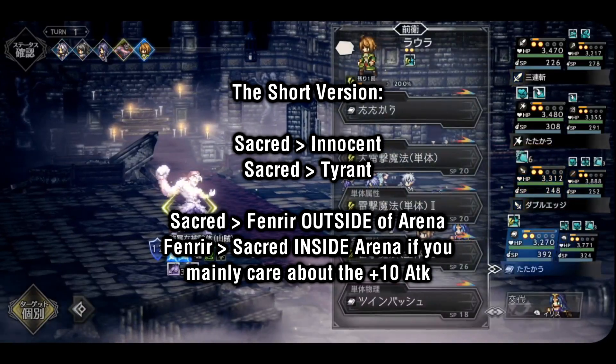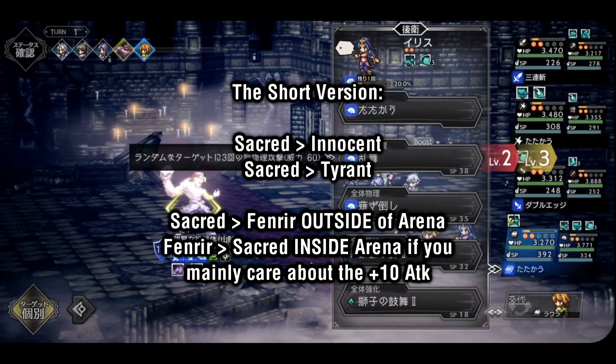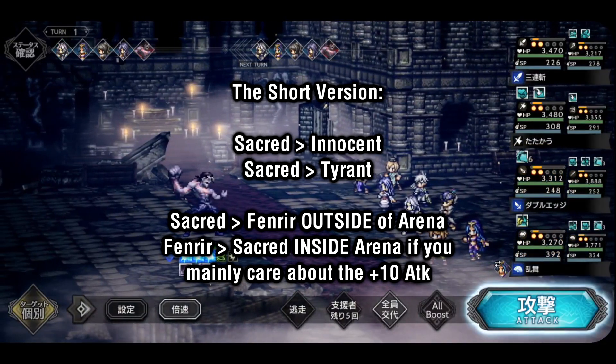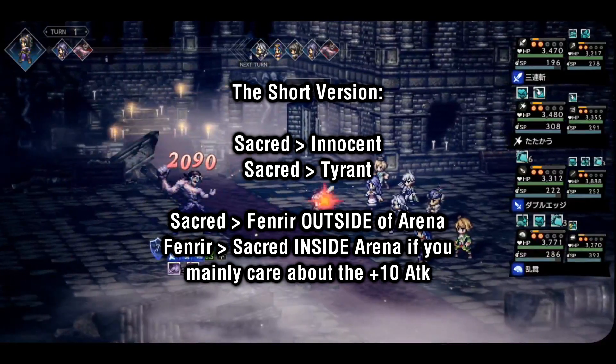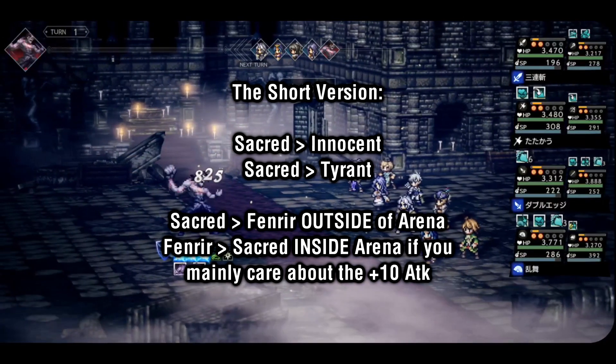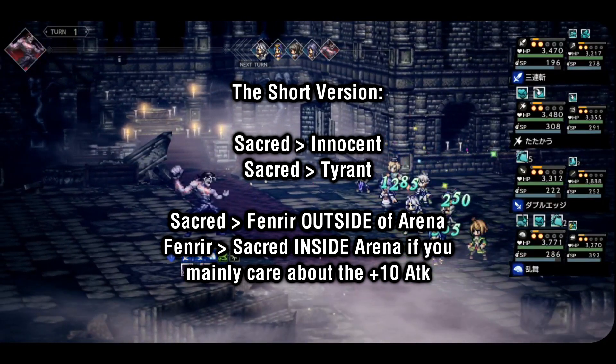Here's the final verdict: Sacred 4s are the best. Innocent and Tyrant are strictly worse in every way possible, and Fenrir 4 is better than Sacred specifically in arena, and only if you value the 10 attack stat over 20 magic and 30 SP.